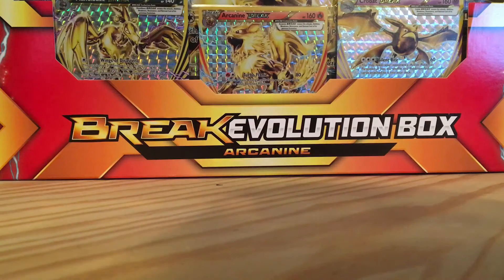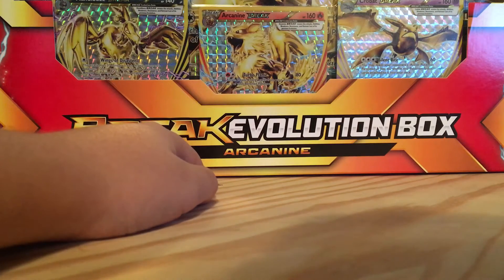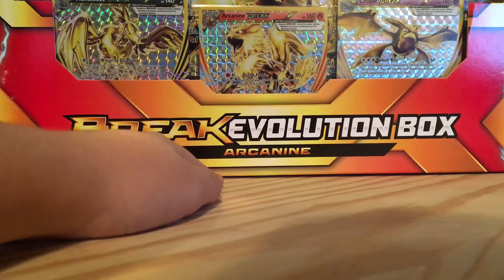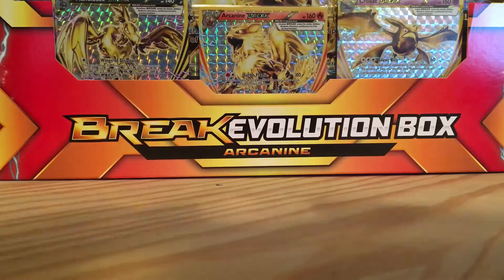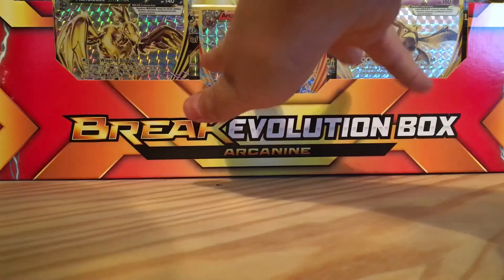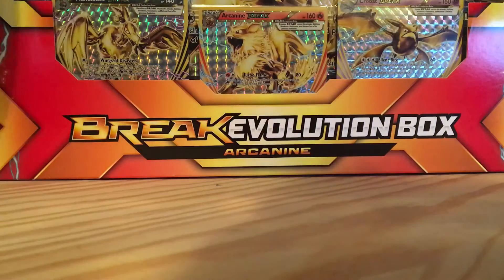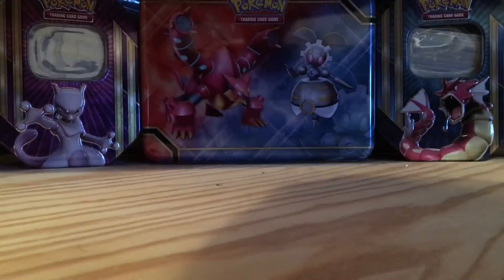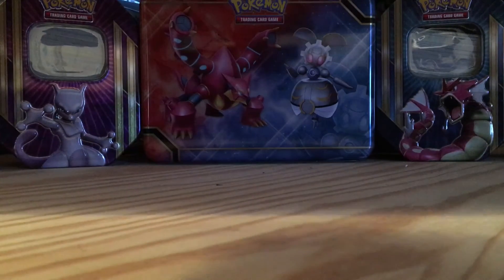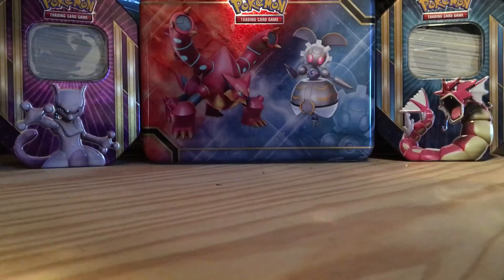Hey, what's up guys, it's JC Pokemon here and today we have the Break Evolutions Block Arcanine. This is super cool, I've been waiting to get this. It comes with five packs, a jumbo card, and I think three promo cards. Let's just get right into this amazing unboxing that'll be the best thing on YouTube.